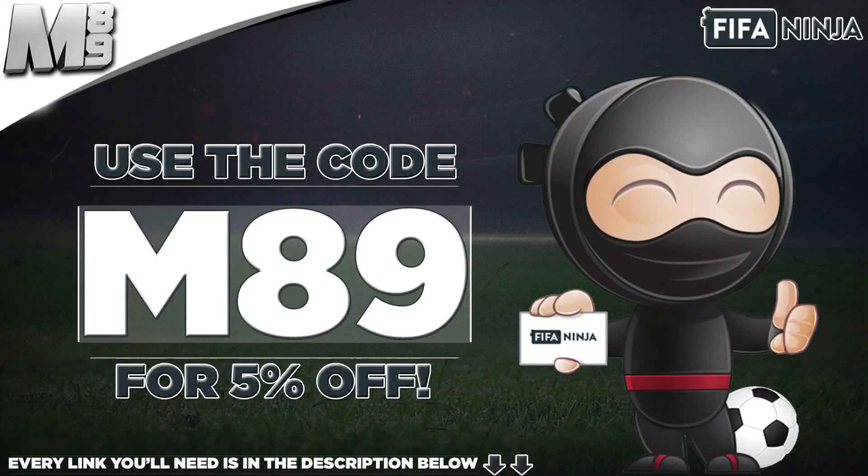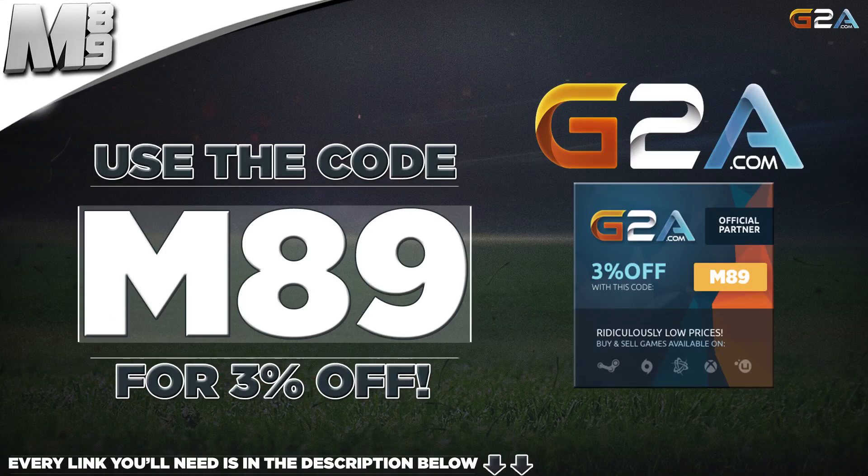Guys, if you want any coins, head over to FIFANinja.com and use the code M89 to get yourself 5% off. Every link you need is in the description below. And if you want any cheap MSP, PSN or game codes, head over to G2A.com and use that code M89. Once again, the link is in the description below.